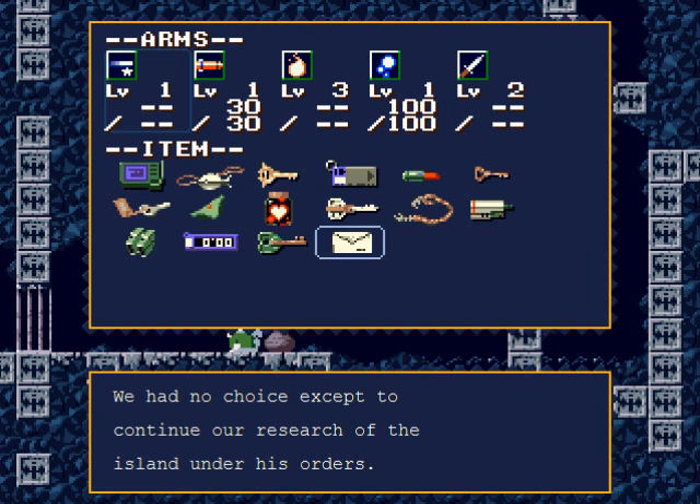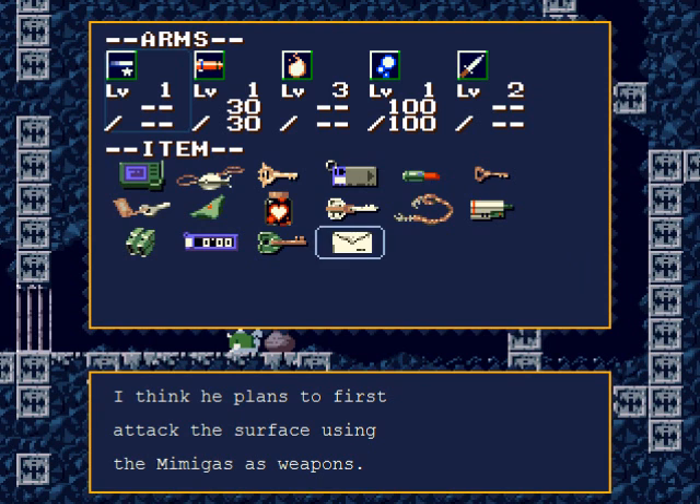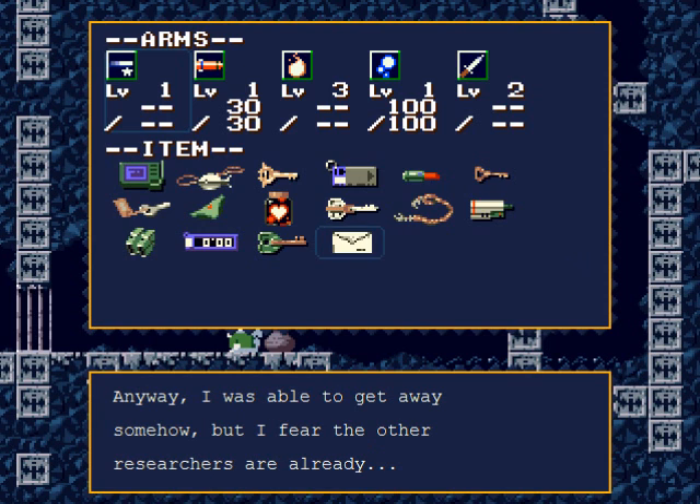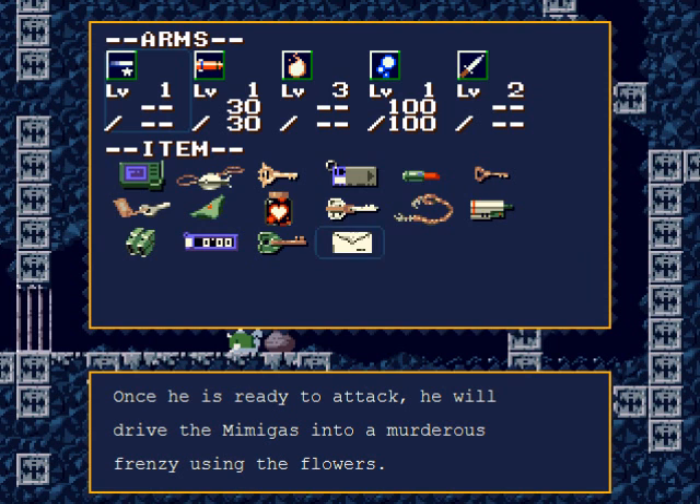'The doctor knew this even before coming to the island — which is why he wormed his way into our group in the first place. Once he had the crown in his possession, no one could stand up to him. We had no choice except to continue our research under his orders. The doctor seeks to rule the earth's surface, using the island as a base — he plans to attack the surface using the mimigas as weapons.'